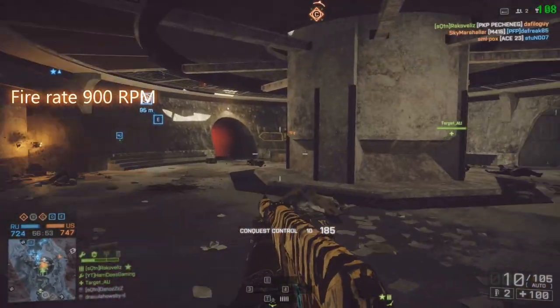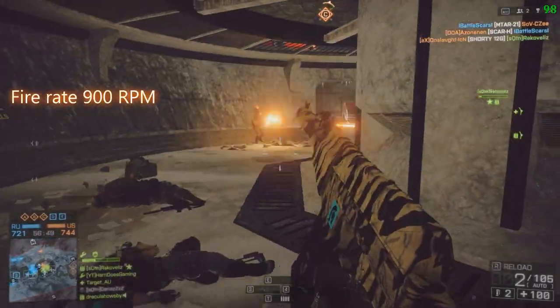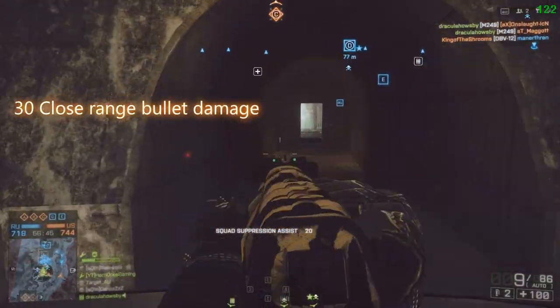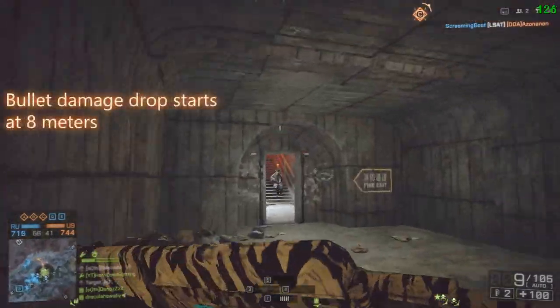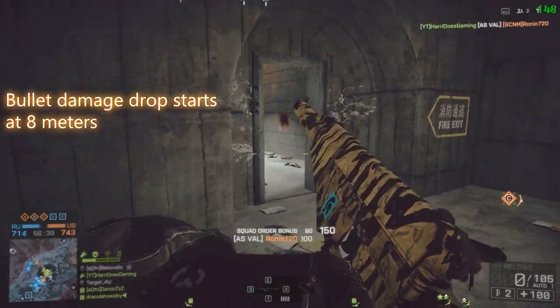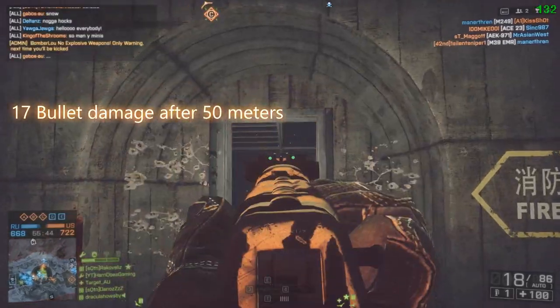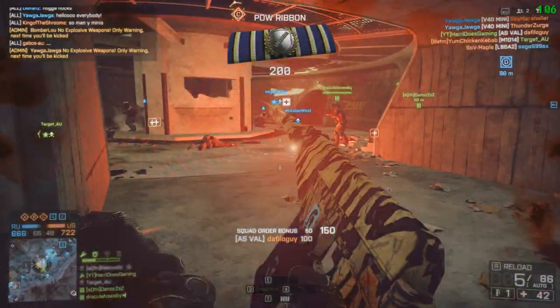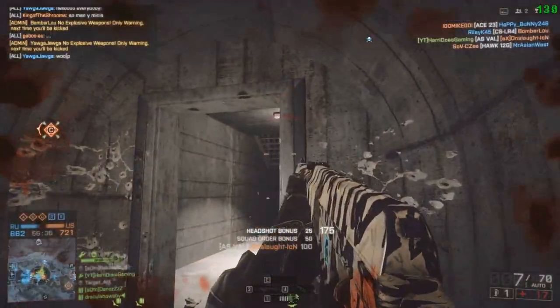Its fire rate is 900 RPM, and not only does it shoot quickly, it also has 30 damage per bullet at close range — which is five more than an assault rifle. However, the damage drop-off starts at eight meters and comes down to 17 damage per bullet after 50 meters. So this gun is the ultimate close quarters combat weapon, but it's not very good for medium and long ranges.